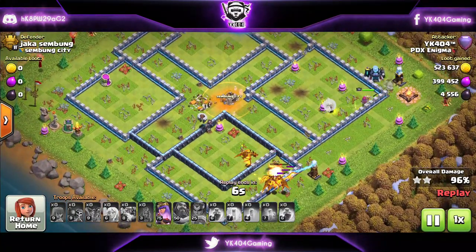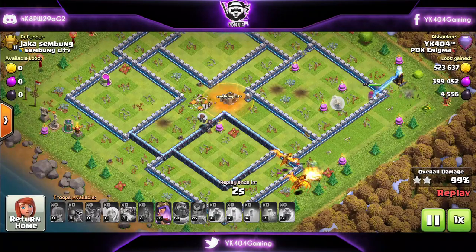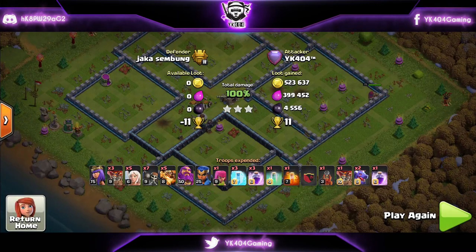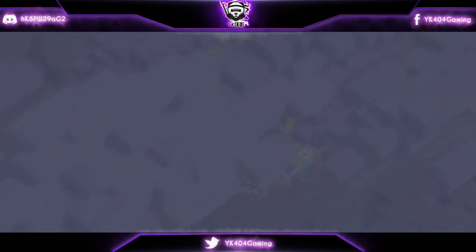Swag points and a spell on top of the clan castle — it's an overkill. The queen still has her ability. If you're enjoying the video so far, make sure you hit the like and subscribe button, it really means a lot to me. Let's see if we can get up to three thousand subscribers by the end of the year.